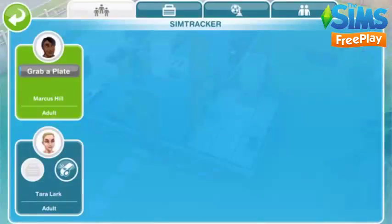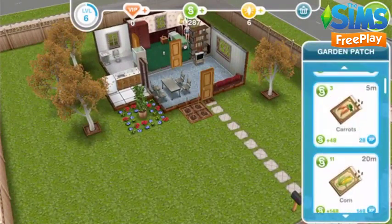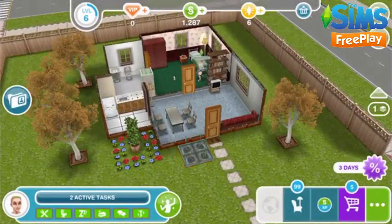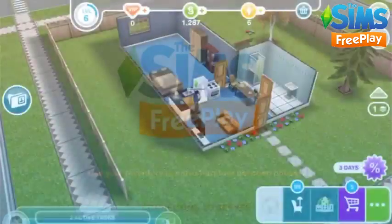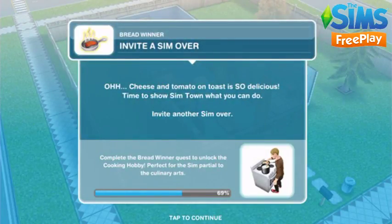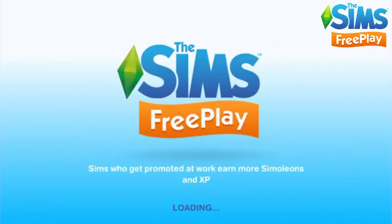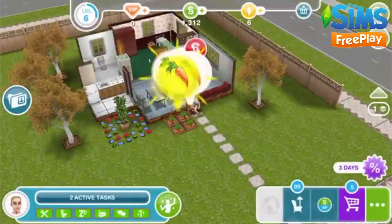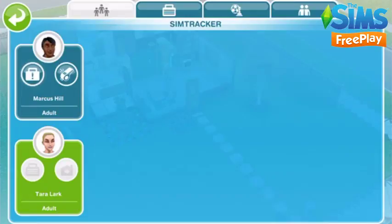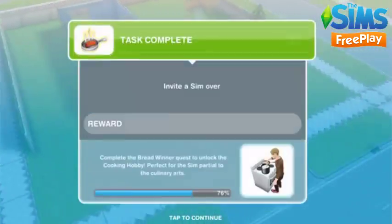I'm going to go to Tara's house and she's going to plant some carrots, which helps earn a little money while our other sim is completing the quest task. Invite a sim over — we need to bring Tara to this house, so first we finish the action she's completing. She's finished growing the carrots, so we go back to Marcus's house by clicking on him on the sim tracker, then call Tara over by clicking the whistle on the sim tracker.